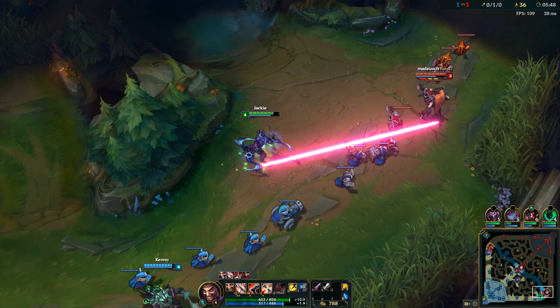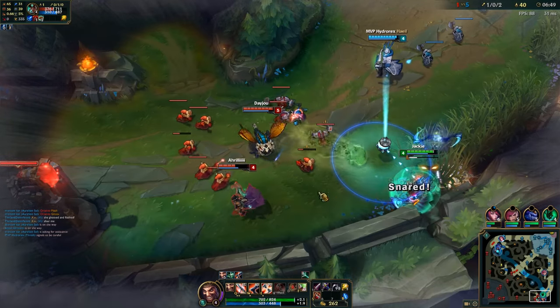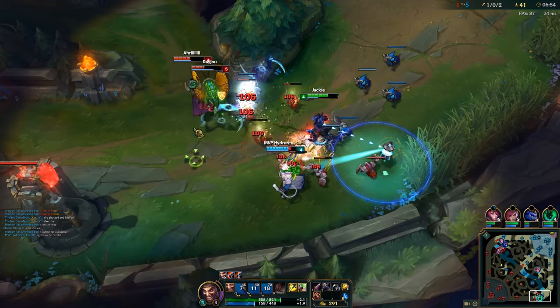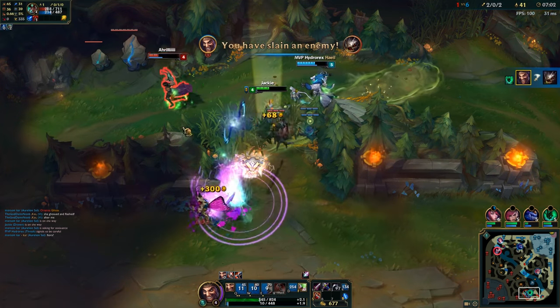Another important part of the laning phase are lines — these are positions where neither you nor your opponent can hit each other. This is useful if you want to play defensively or simply don't want to trade. If you always keep this line between yourself and your opponent, you can never get out-traded and they can never get free damage on you. If they move to the right side of the minion wave, you move to the left side, so there's always a diagonal line between you. You can also use this aggressively — walk toward them to close that distance when you want to trade, or walk backwards when you don't.